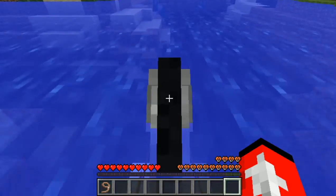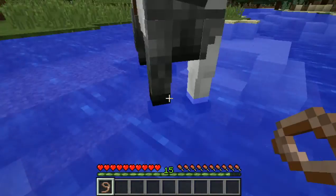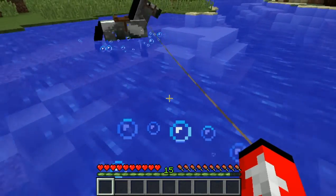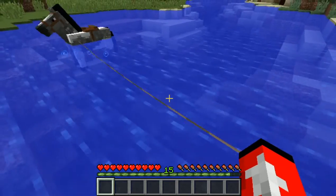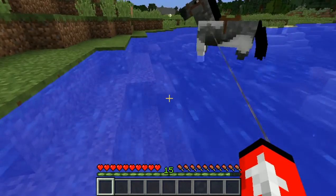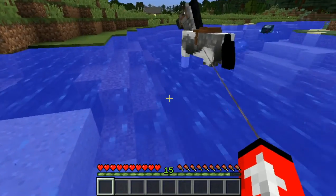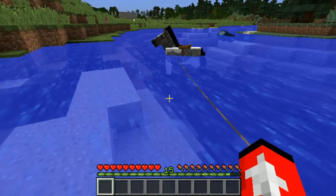Horses don't like to be ridden across water, so instead you're going to have to pull them across with a lead and swim alongside them. Alternatively, you can go in a boat, and with the new Minecraft 1.9 update, you can actually fit your horse and yourself in a boat together to travel across water. For whatever reason they don't like to be ridden in the water, but they can swim in it.